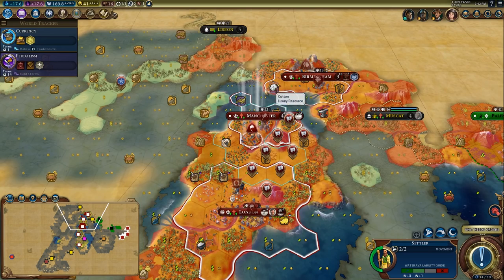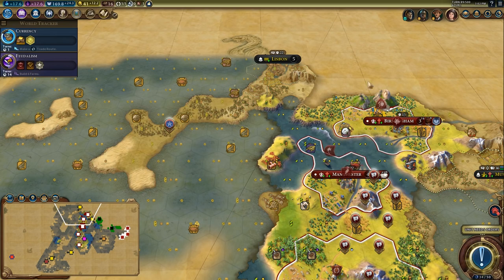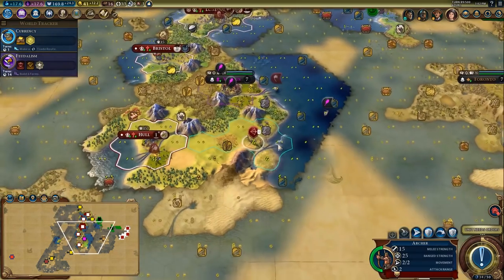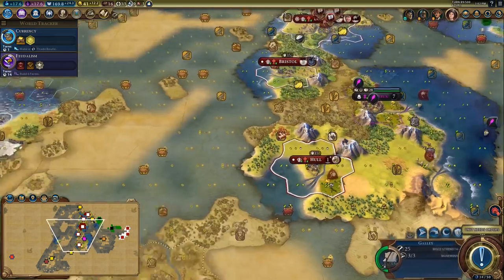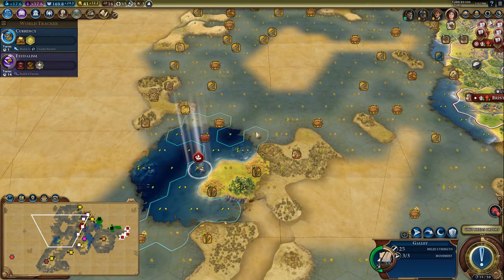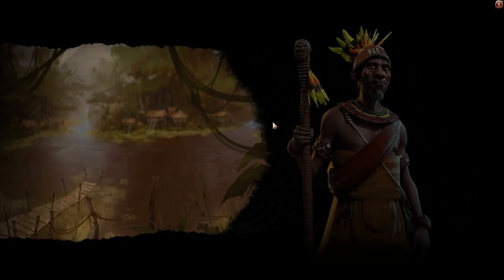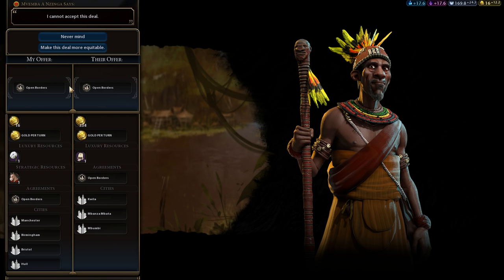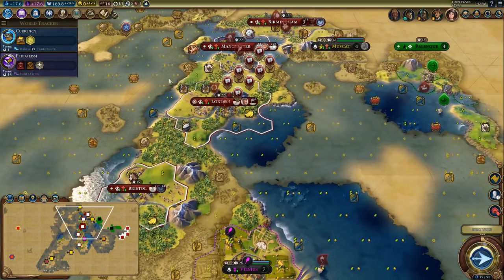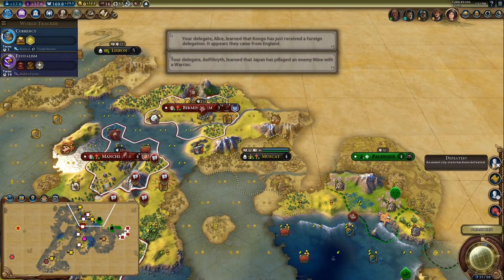I'm going to put him in the water but not commit here — if there's a better spot over this side I'll move him. I still have this archer doing fog-busting down here. I need to guard this sea route if I'm going to cross over there, so I'm sending a delegation to the Congo, taking open borders for 16 gold. That's fine, moving to the next turn.